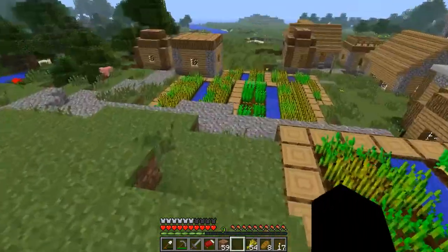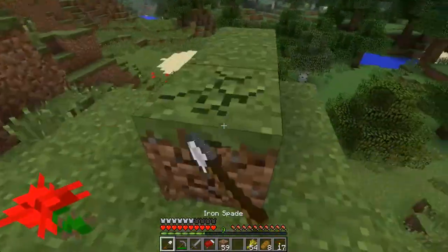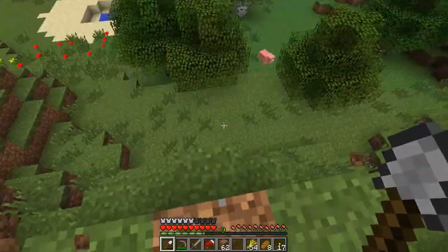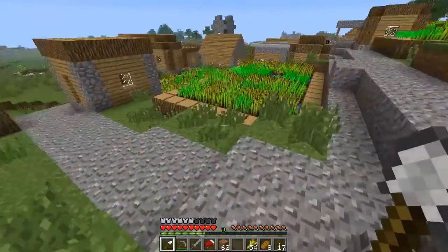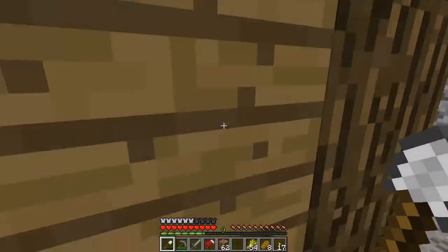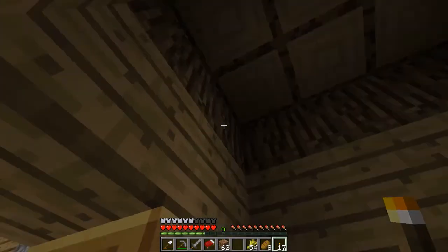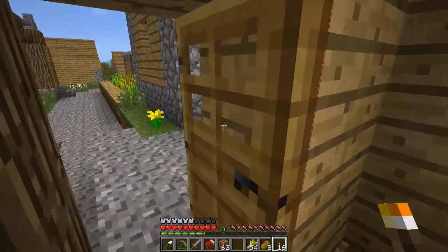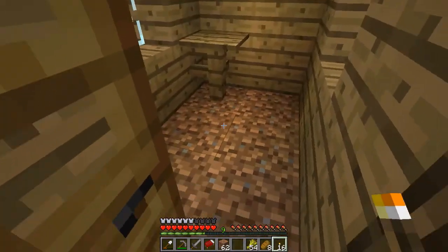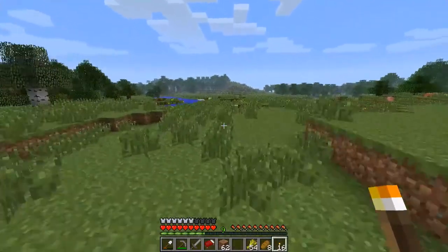I'll keep the chest filled with wheat from this village that we've got going on here. That's very dark in there — I should probably reset that. Oh, there is no torch, that would be why. I don't know why they leave the dirt in this one and give it a table, which is kind of odd.